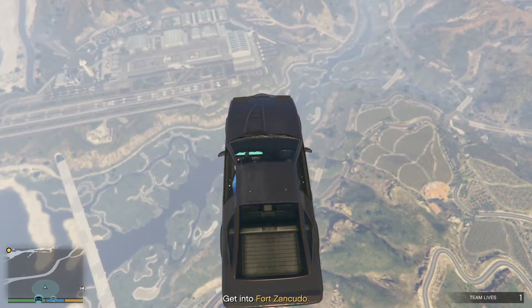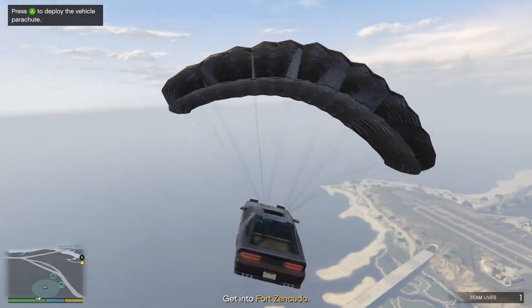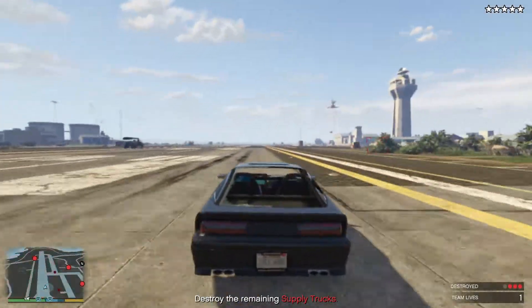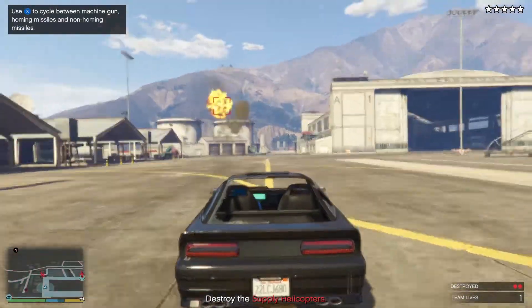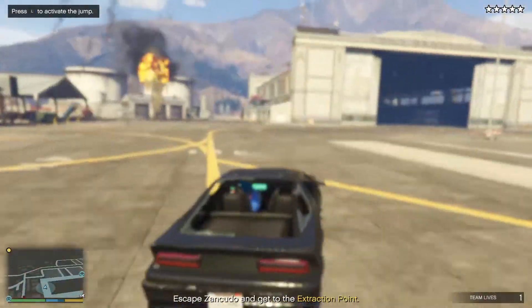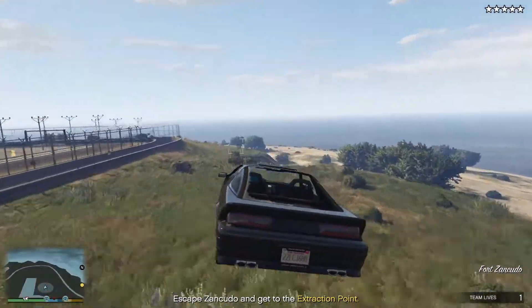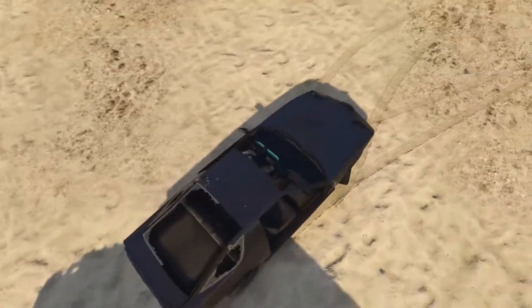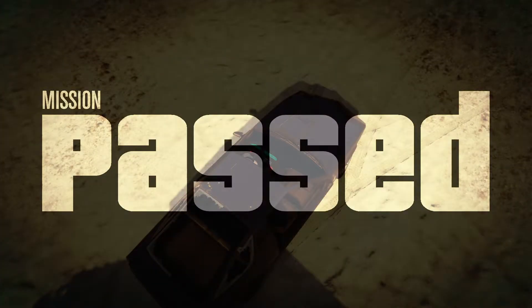Open up the parachute and land in the base. Oh, there is a chopper. Will it clear this jump? Oh yes, it cleared it. Oh, there it is. Fast.